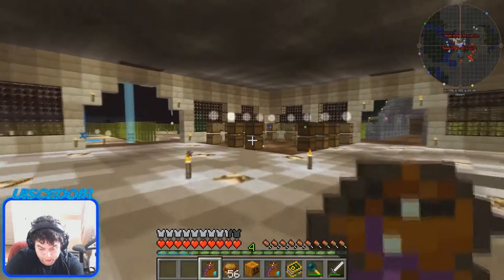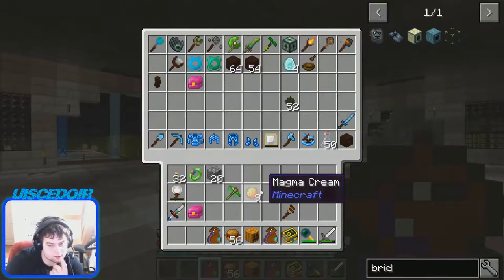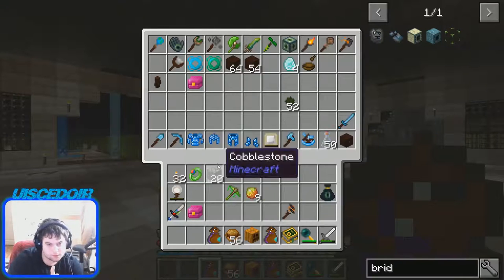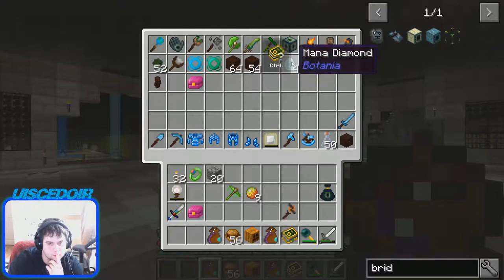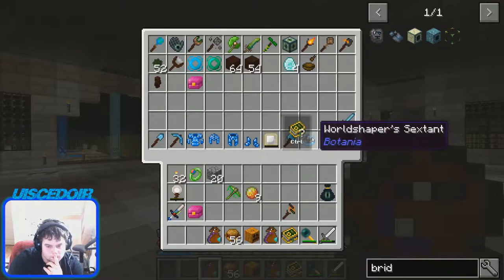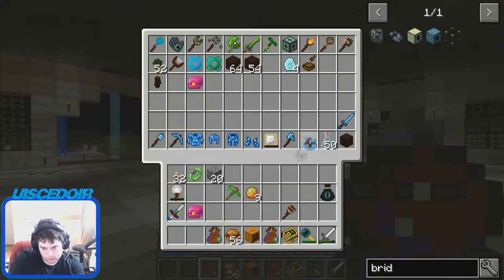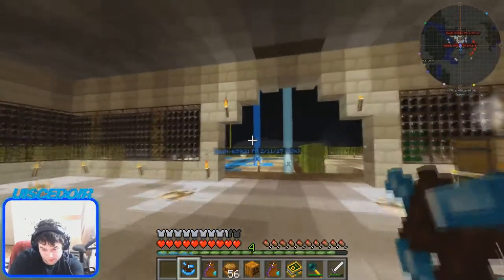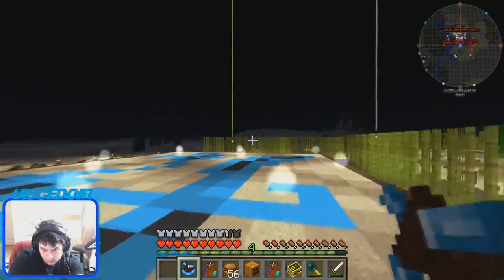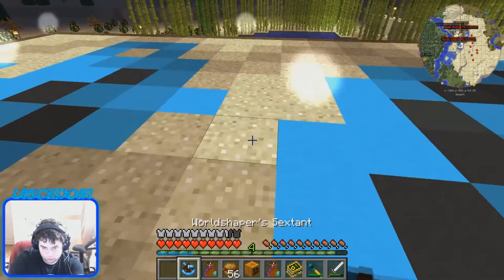What we're gonna do is look at the next items. I'm trying to remember now - I think we looked at the living wood stuff already. Is it the man of steel? No, yes it is - it's this thing. This is called the World Shapers Sextant.